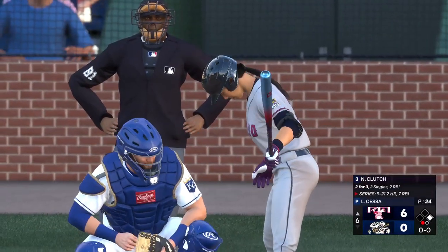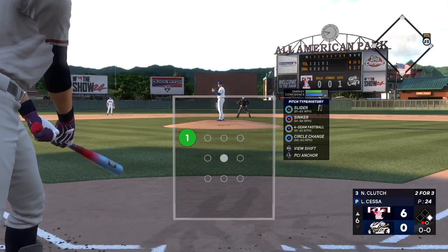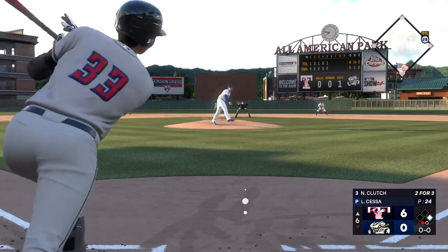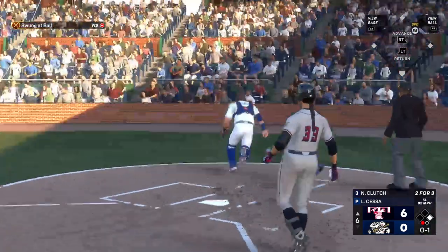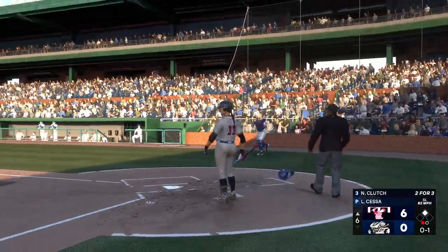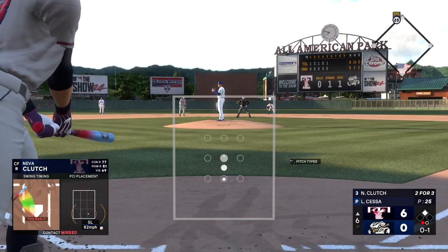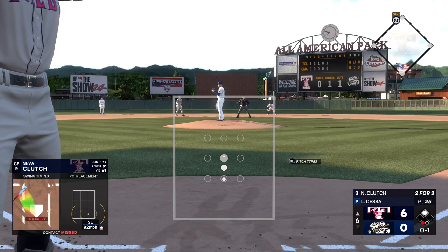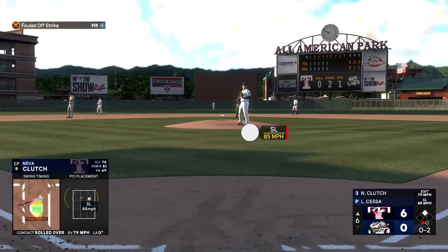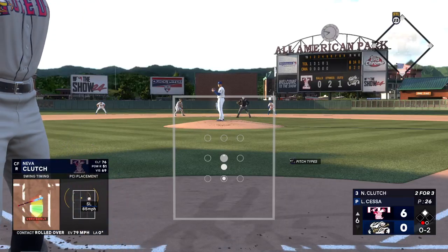One gone, runner at first, and now it's going to be Big Dog Ace. This pitch gets away. The 0-1 offering — turned on, but foul wide of third. The Mud Hens are up big in this game and we're in the top half of the sixth.